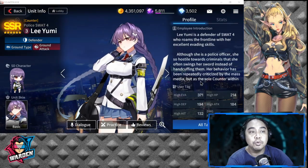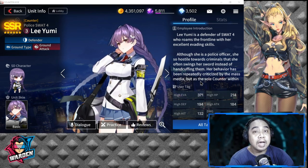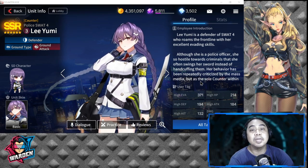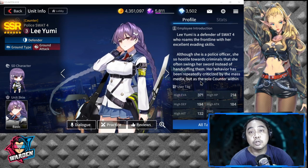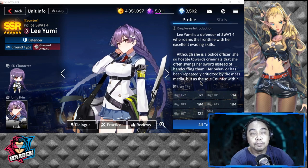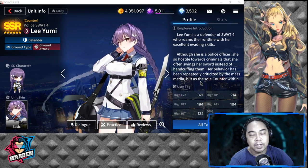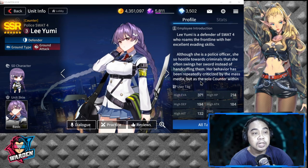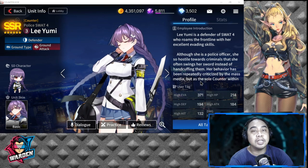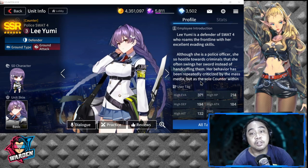Liyumi is an SSR and her banner is actually up right now — I would highly suggest you guys pull for her. She has a three deployment cost, which is very good and cost efficient for a defender. She is a ground type and can only attack ground units, not air units.